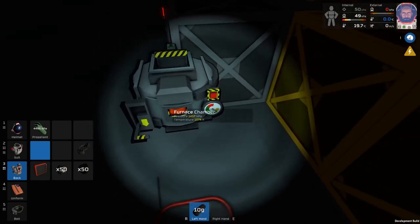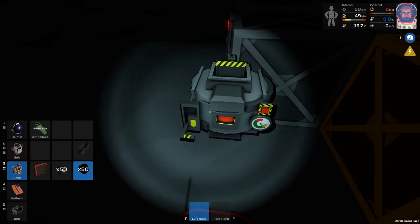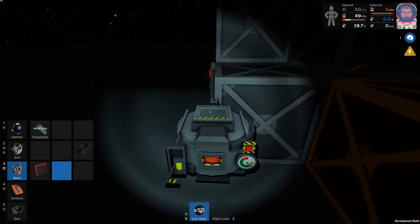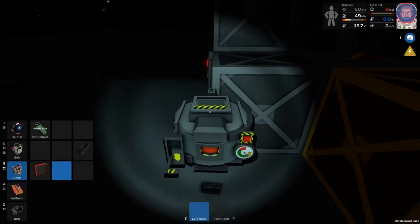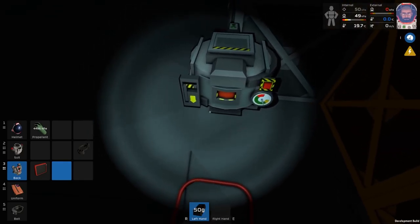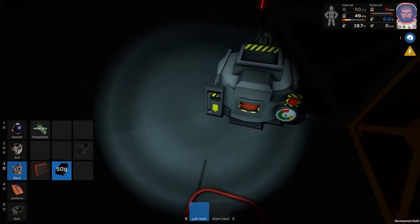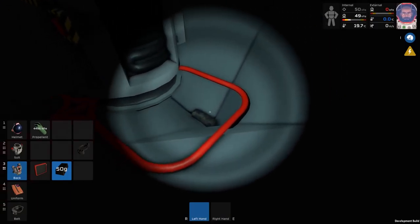We've still got pressure 1,400 and temperature 1,000. The steel requires over 100 pressure and 600 temperature — we can do this if we're quick. Just give it that, put the coal in. So we'll be able to get 50 steel out of it as well — if it hurries up. Dammit, it's gone through! I didn't close the thing and now I've just got a complete waste of it.